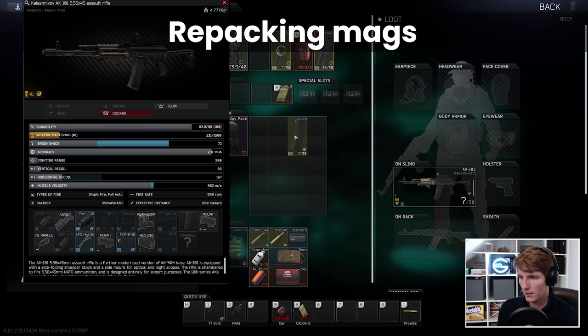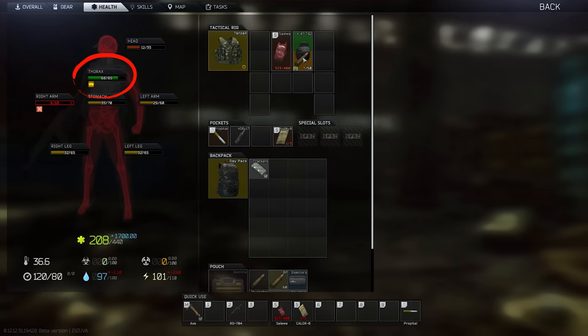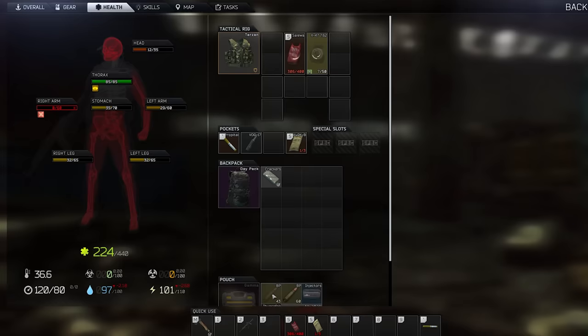The other useful one is repacking mags after a fight. You can't heal and repack at the same time, and reloading cancels healing, but there is an overlap in the animation between repacking and getting the med kit out. In this way, you can in fact use the repack to animation cancel the healing once the limb's HP is back to 100 from within the menu, and you can get ready for the next engagement faster by combining these two together.